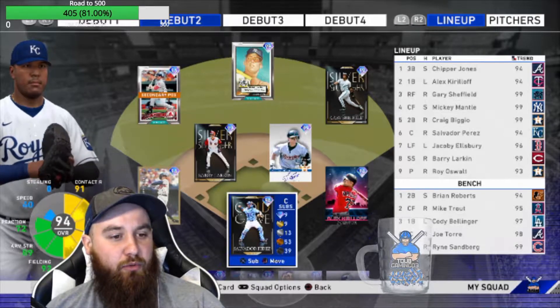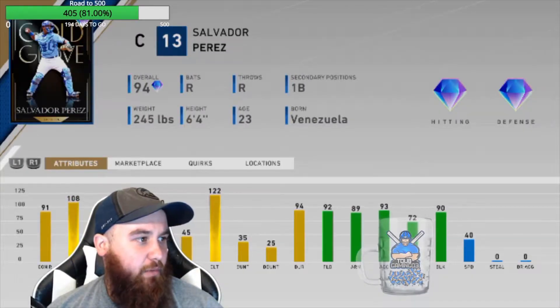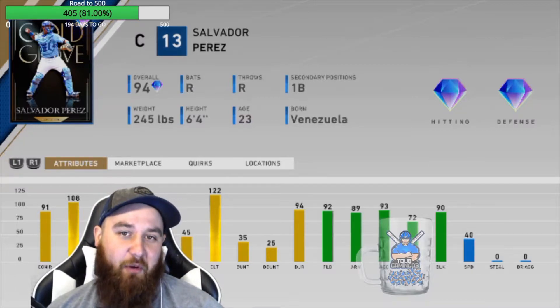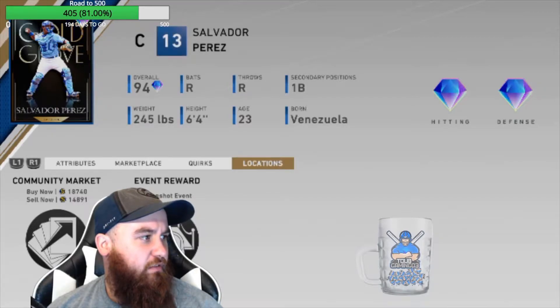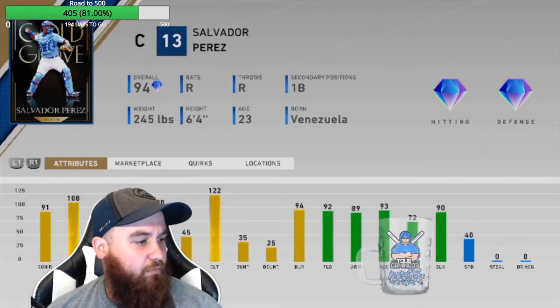We are going to be doing another debut video today. We are looking at Salvador Perez here for a catcher. I liked Joe Torre last time, so I don't know if I'll make too many changes, but I did want to still try out Perez. You get him from the Ducks on the Pond event. I'm pretty sure he was Ducks on the Pond, so you get him out of packs on the market.